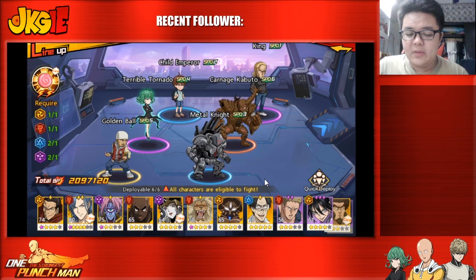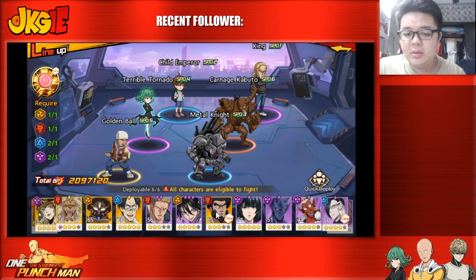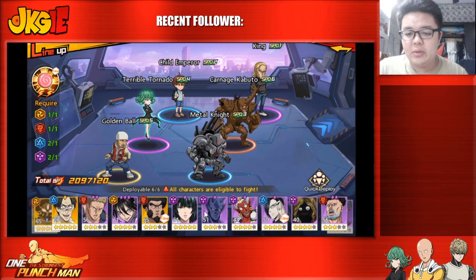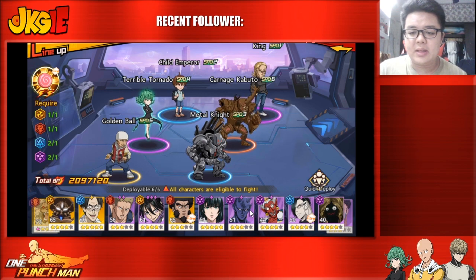Not everyone has King, so looking at non-limited SSRs — if you have Child Emperor, he should be your fastest unit because he can potentially stun your opponent's first row units. If you want a tankier team, Tank Top Master gives tenacity on the front row. For a DOT team, Subterranean King or Glory Burst paired with Vaccine Man can go first as well.